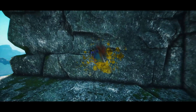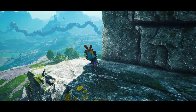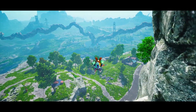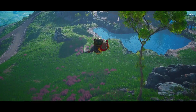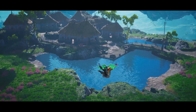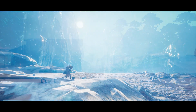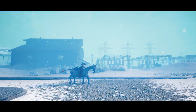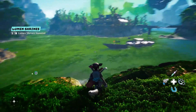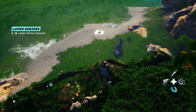Creature mounts are not the only ones in the game — there are also vehicles and, importantly, gadgets. Gadgets are items you use without actually summoning them; you just have them equipped on your character. There are about three of these we've seen so far.